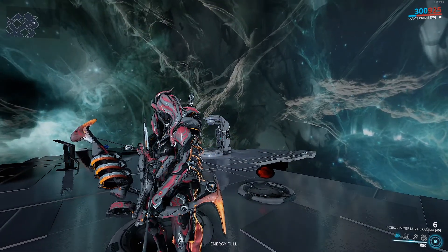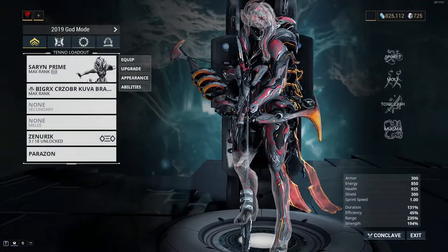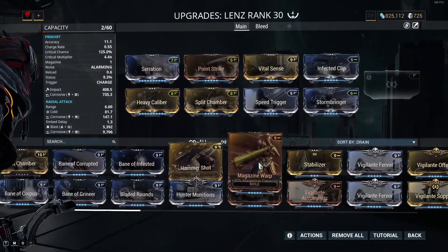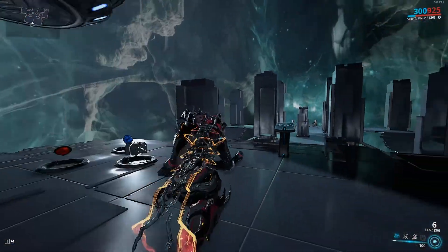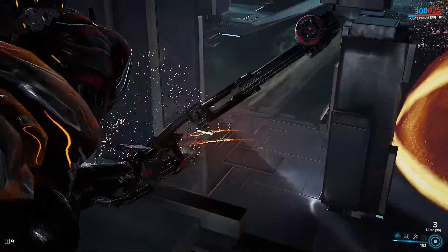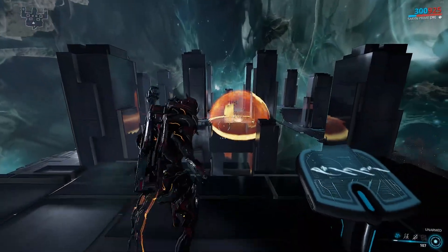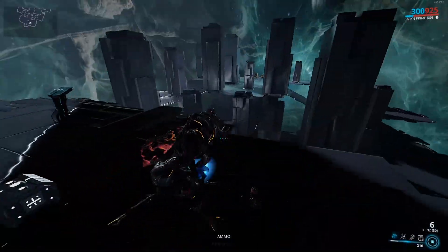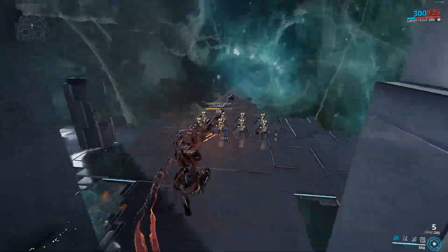All I'm saying is that if you mod the Lens correctly — get a little attack speed on there, even up to Vile Acceleration levels — and you have a good ammo mutation mod, this thing is not too far off from the experience you're getting with the Brahma. It will run out of ammo quicker if you're not running through dead bodies and grabbing all those ammo boxes that drop from enemies.